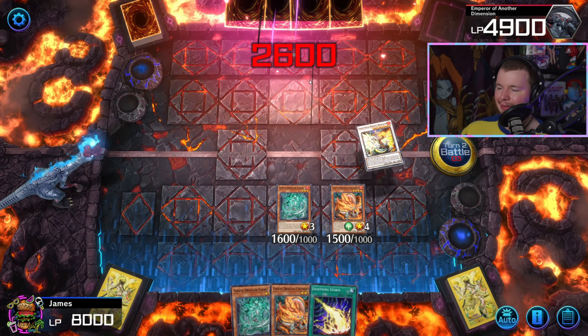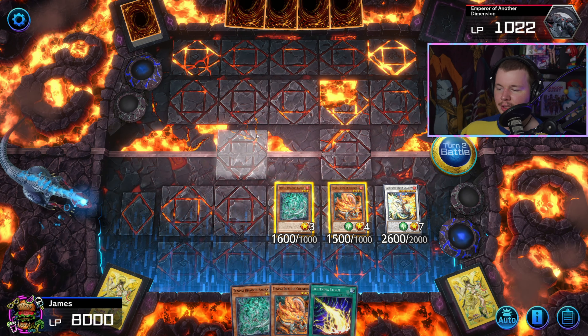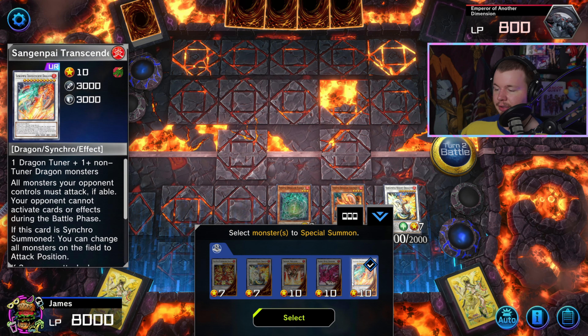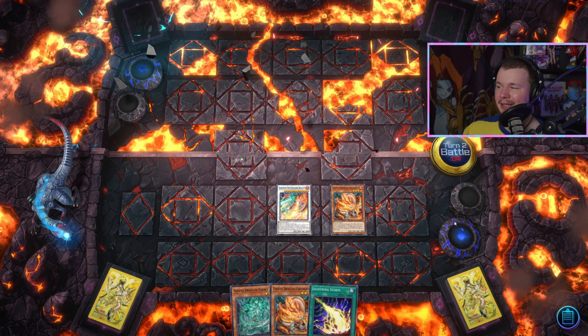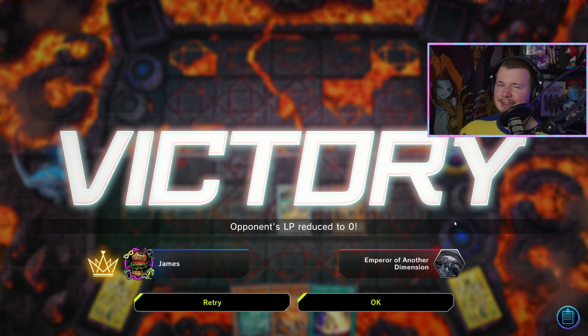We've got a couple more swings and this is already lethal. If you want to be flashy you could summon the big synchro and they couldn't even activate an effect in the battle phase. You also have that quick effect to special summon Biden from the grave and pop a back row if that comes up. Very basic, very simple line — I just wanted to show it.